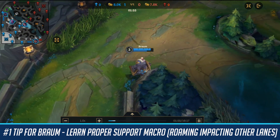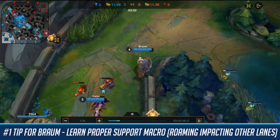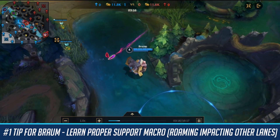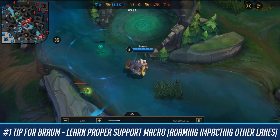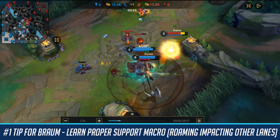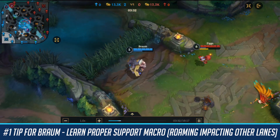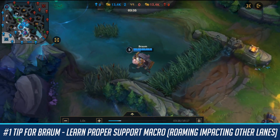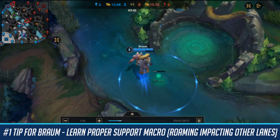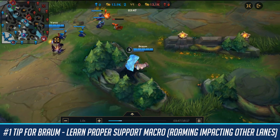If done right, your ADC will actually be getting more gold than if you were stuck attacking the turret or soaking up their XP from minions. So you really need to understand how to roam as a support. Maybe in the future I'll make a full guide on support macro — this is something that helped me go from around 54% win rate to 60–70% win rate on some champions. Watch your replays and look at the roaming opportunities you have around the map.